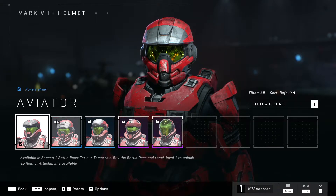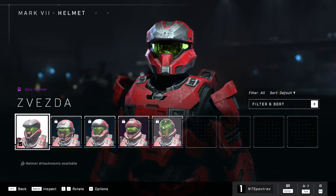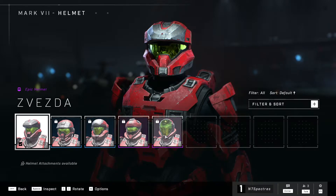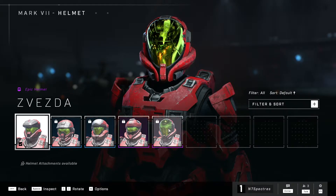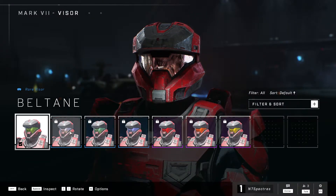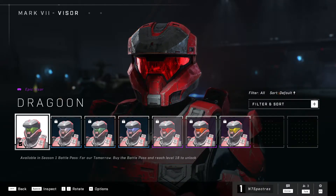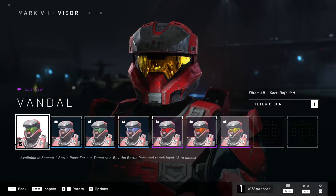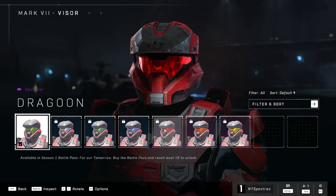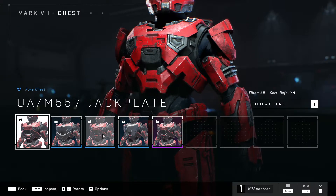Then you can go into the fun customization of choosing what kind of helmet you want. The lock system is through the battle pass or season pass. I'm a fan of this one here — that's a pretty cool helmet. You can also choose a visor color, which is fun. That looks really cool right there. I think the red one is my favorite; you have to reach level 18 to unlock it.